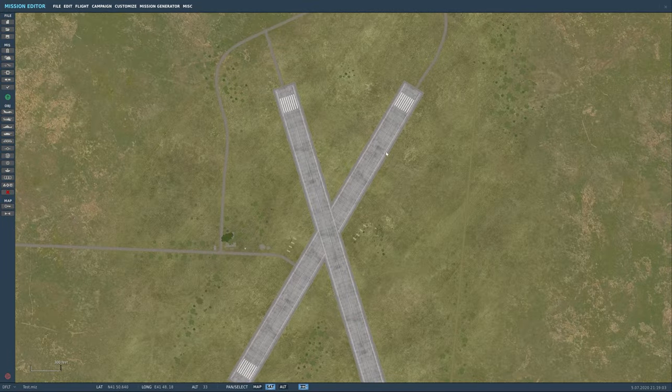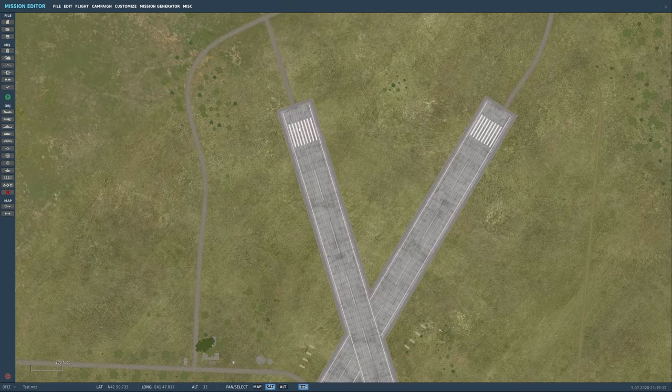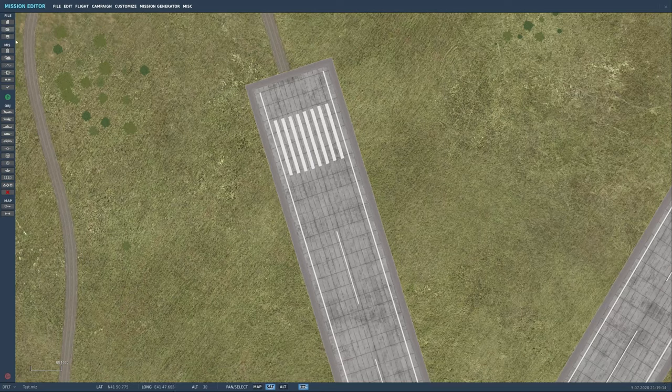We're going to set up some targets to attack when we're just practicing. We'll set them up so that they don't shoot back and they don't disperse under fire — all that good stuff. So let's go ahead and get started.